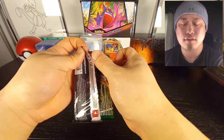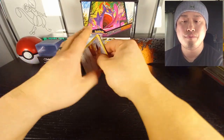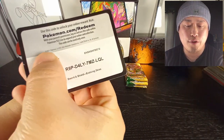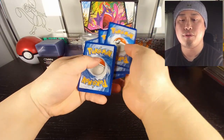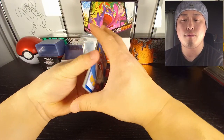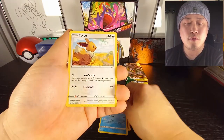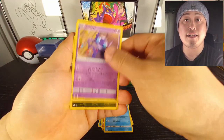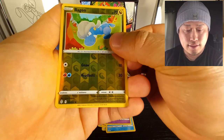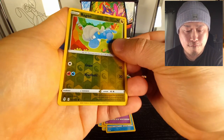Sylveon pack — oh my goodness, this wasn't really sealed well. Code card for you ladies and gentlemen at home. On to the front — come on, let's go. I've seen people pull like two alternate arts from one ETB, and I've seen people pull absolutely nothing, so let's see which side of the fence I fall on.